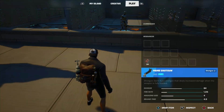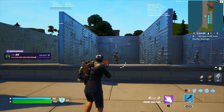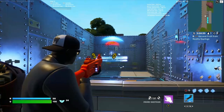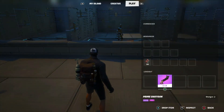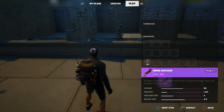Now on to the rare version: damage 84, fire rate 1.05, magazine size 4, reload time 4.5 seconds. This gun seems to be between the tactical shotgun and the pump shotgun in my opinion, which is always a good thing. Now on to the epic rarity: damage 88, and of course the other stats are the same.